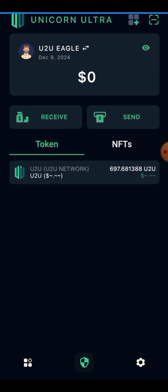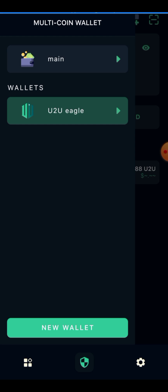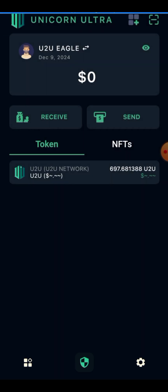This is the Unicorn Ultra wallet — the U2U native wallet. This is my airdrop shown here; it's actually the first time I'm opening this particular wallet. I have other wallets including a main wallet, but this wallet was specific for this airdrop and my tokens were deposited here. I'm going to show you how to claim it to your OKX wallet, because it's better to use OKX wallet to claim this project.